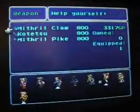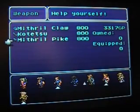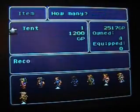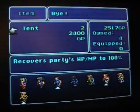Weapon shop — Koptetsu, Mithril Pike. Mithril Pike is for Cyan, definitely. Although he's probably not gonna be attacking a lot, so maybe that's just a colossal waste of money. Since we got some money, I'm gonna grab some tents here. Pretty soon we'll be back to having healers in the party again, so we don't have to worry too much.